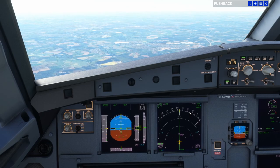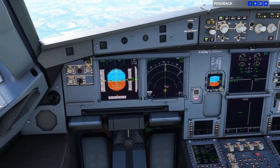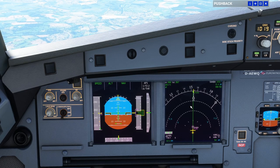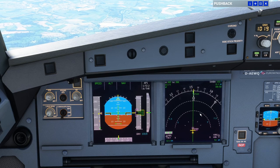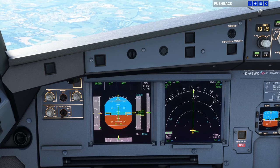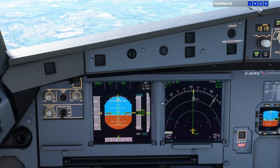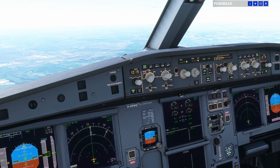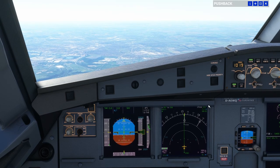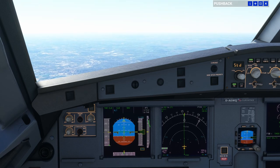Here we are crossing Sanbo. Our altitude restriction no longer applies and we can continue our climb to flight level 330. We've automatically changed from that restriction of 5,000 feet. Let's change to the armed mode of 330 — pushing managed altitude. We have ALT climb, ALT armed 330. The aircraft can begin the climb to flight level 330. We can set standard on the baro and continue our climb.